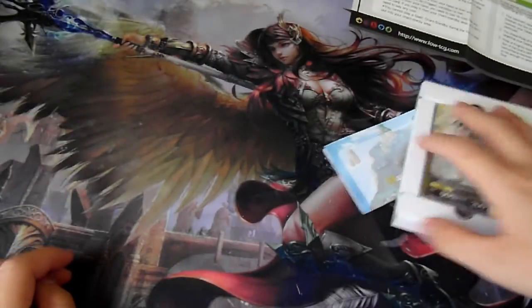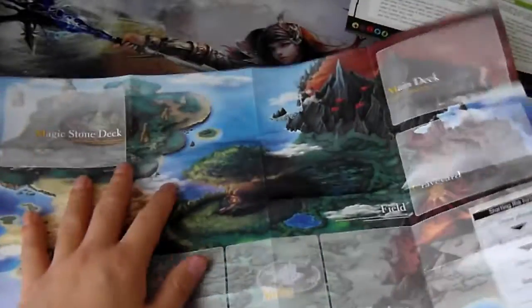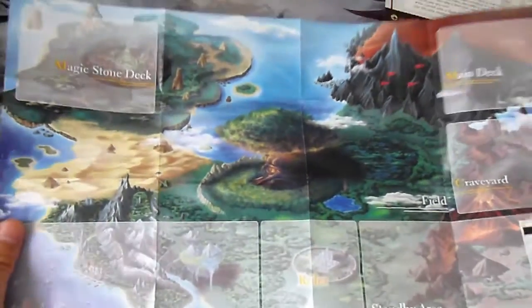By the looks of it, this is the rule book — one thing to help you get into Force of Will. This looks like a mini guy? No, this just tells you the different card types. More rules. It looks like we have a paper player mat — those are the different areas and all that.